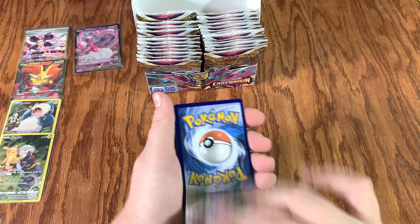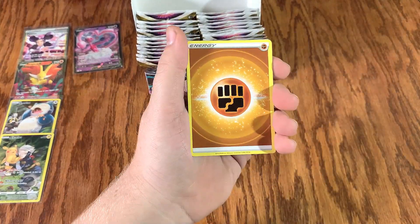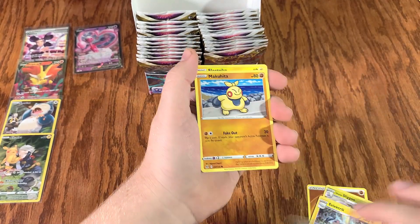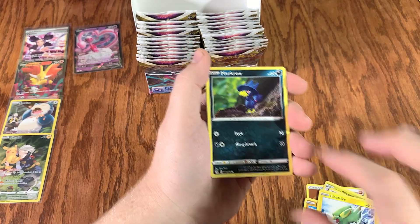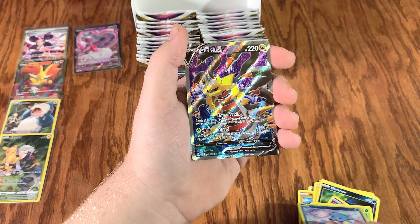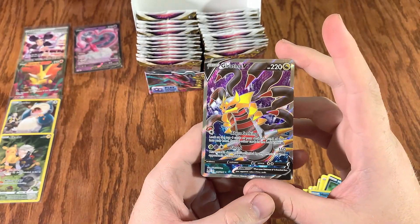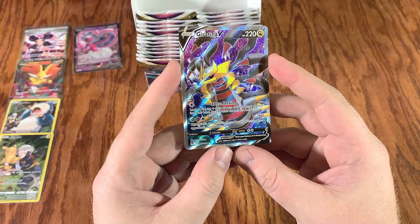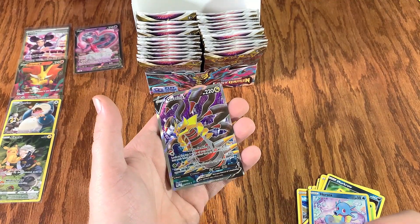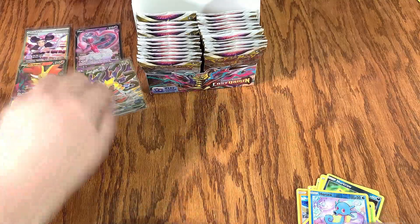Black bars — look at that, look at that code. One, two, three, four. I want to see a good double banger right here. Look at that — Hisuian Sligoo, we almost got every one of them guys. Toolbox, Murk Crow, Shupit, Wormpool, Reverse Holo Horsey. Giratina V — oh my gosh, I just got goosebumps right here! I thought we were gonna pull the mother of all cards. Don't get me wrong, this is absolutely beautiful.